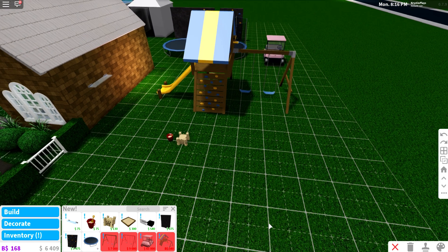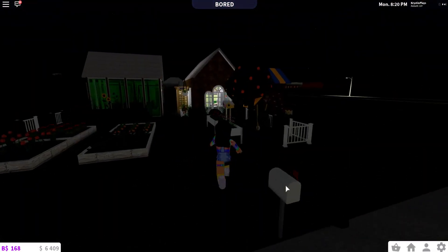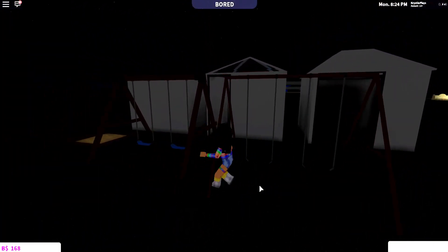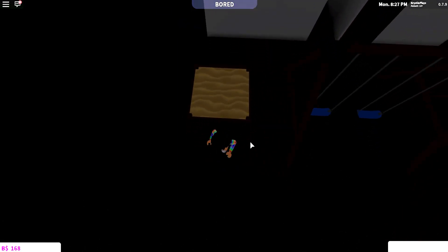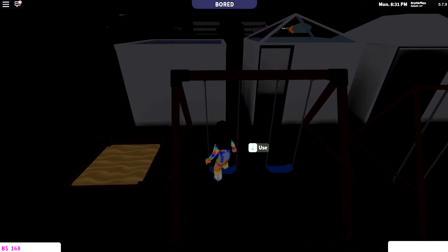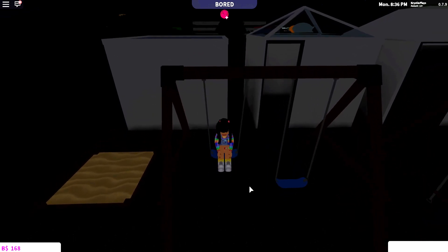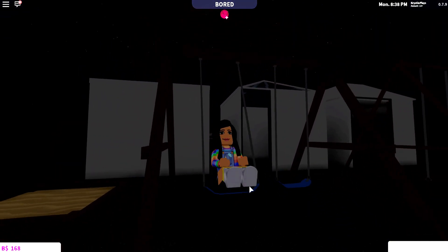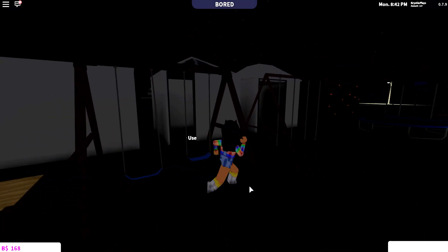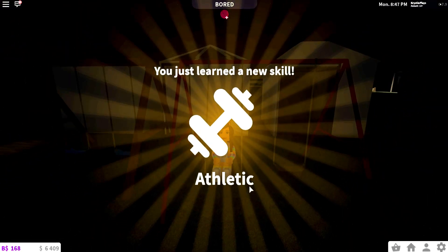It's night time now, of course. I wonder if we can interact with the sandbox — it seems you actually cannot interact with the sandbox itself. But you can use the swing! Use W and S to start picking up speed — look at how cute that is! This is going to be so adorable for children in Bloxburg.